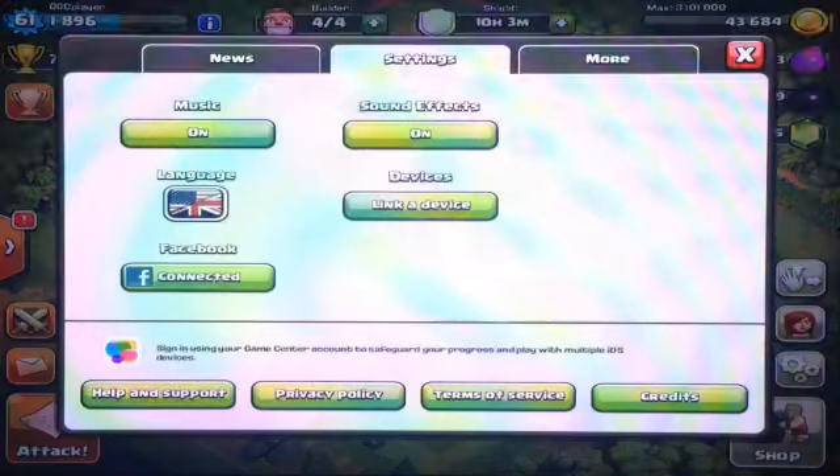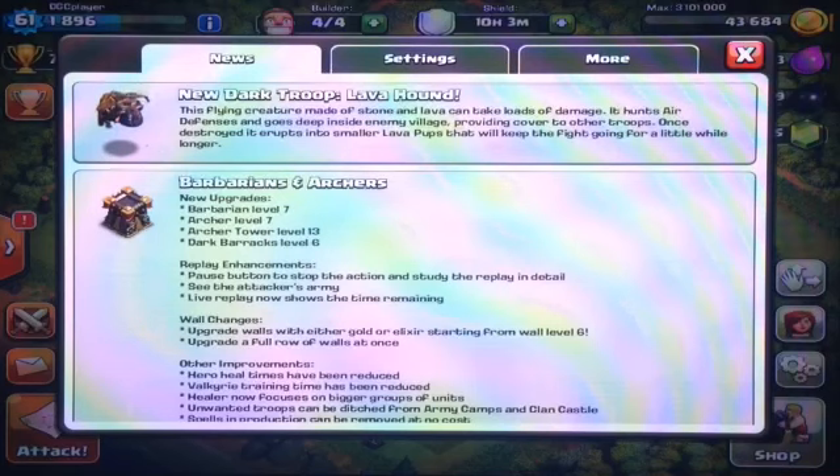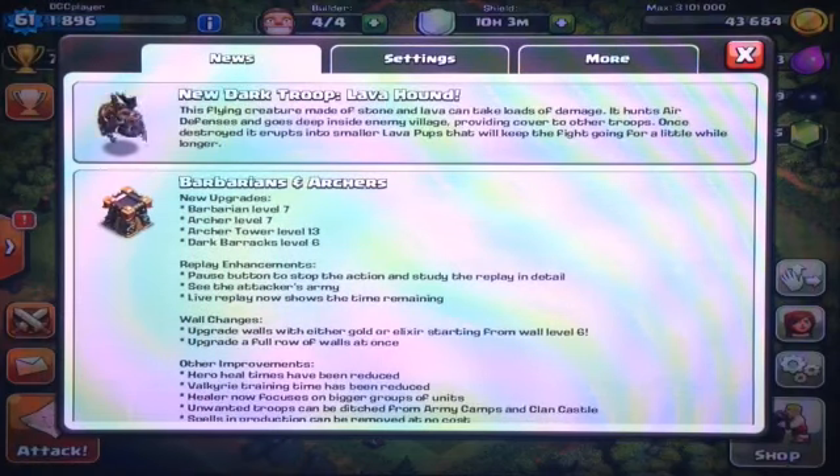First before we start, I'm just gonna go into the settings and then go to the news. Sorry for the screen by the way. As you guys can see here — new dark troop, the Lava Hound. I don't know how to pronounce that, but as you guys can see, here is how it looks. It looks really, really awesome.